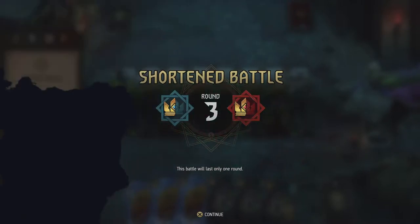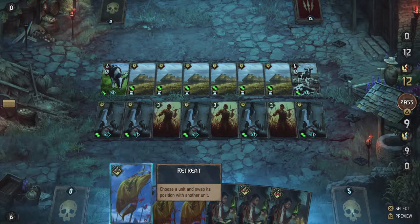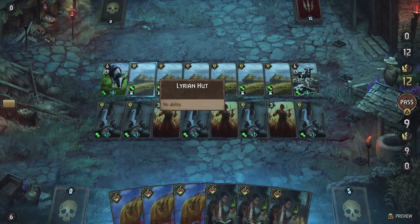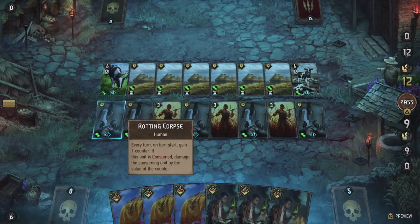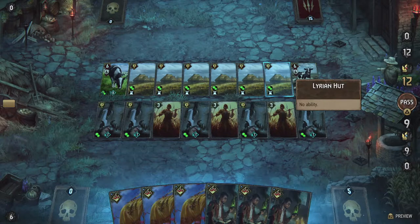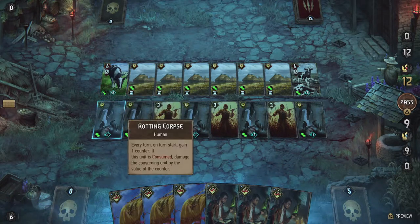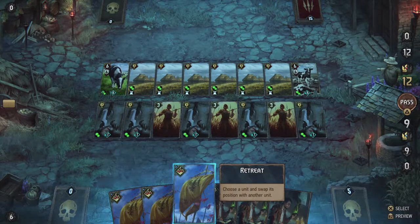The true culprits however were rather unexpected. Destroy all enemy units — deranged cows will devour anything. Swap any two units. So that's just those two cows I suppose. The ranged cow: every turn on turn start, consume the unit in front and move one position to the right. The Lyrian Huts don't have an ability, the Sideman neither. The rotting corpses: every turn on turn start, gain one counter; if this unit is consumed, damage the consuming unit by the value of the counter.